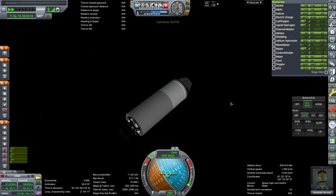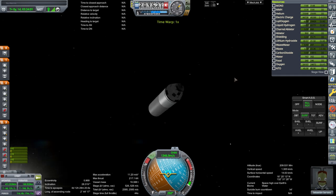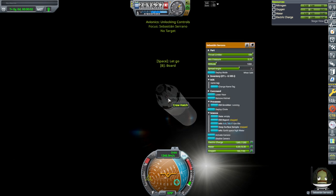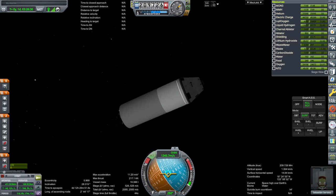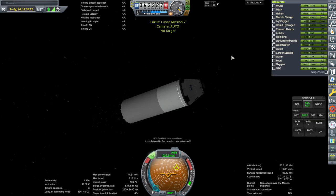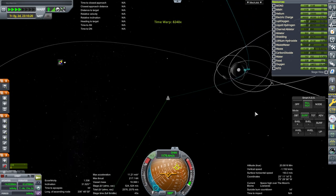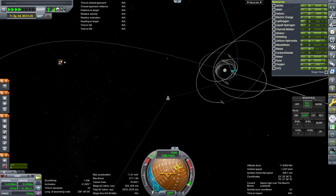One percent stress so far. At one day, still one percent stress and one percent radiation — that seems all right. We are very much high over the Earth, so let's try that EVA. EVA report done — on to the moon. Crew report. We've got our EVA report board. Science is being done by our scientist — seems like we just get what we're supposed to get.